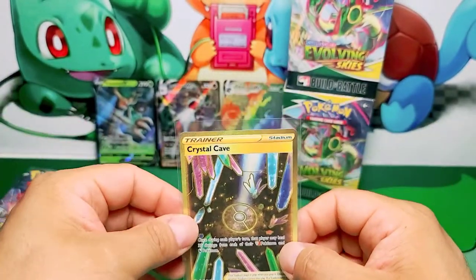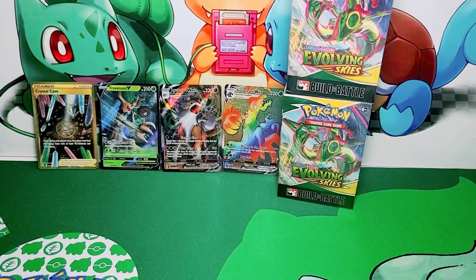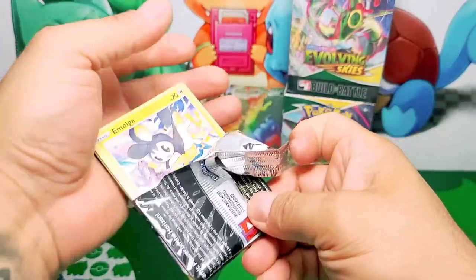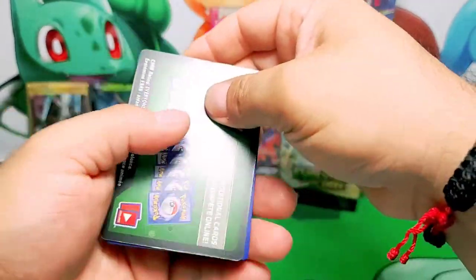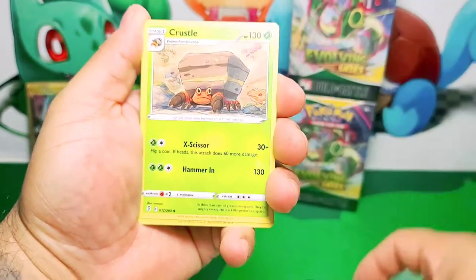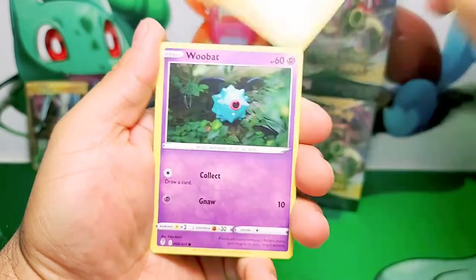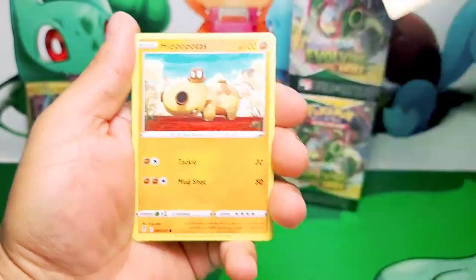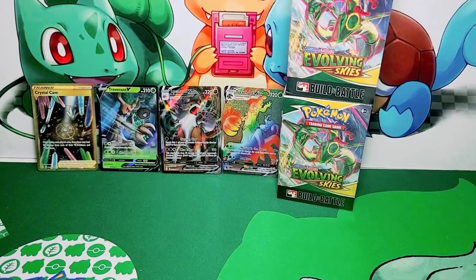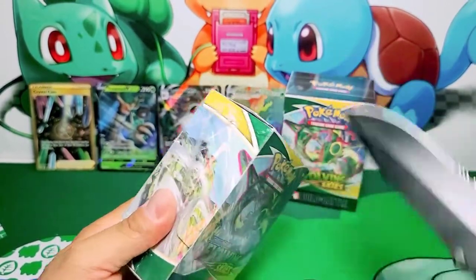I've been giving you guys hints about the Crystal Cave — it's a Golden Card. Here it is, it has been pulled, everybody, ladies and gentlemen, boys and girls. The Golden Card has been pulled! And we haven't even started with the Building Battle boxes yet. I think we struck gold. Crystal Cave right there — regular trainer. It was a sign. Victini reverse, Shiftry non-holo. Let's crack one of these bad boys open and see what we can pull.